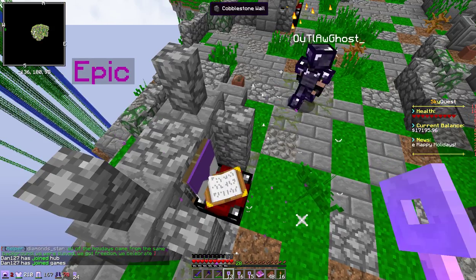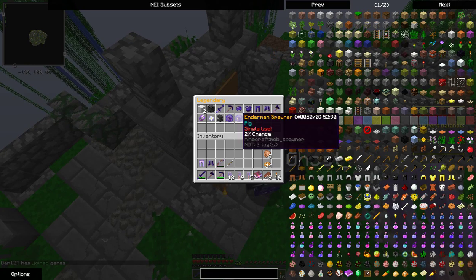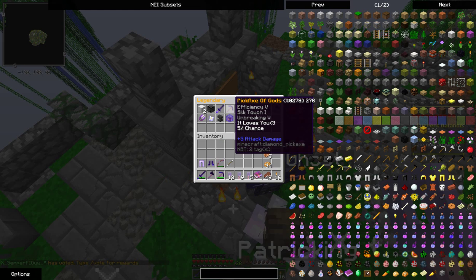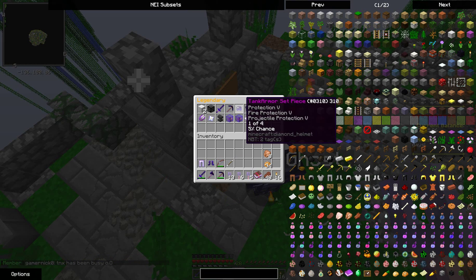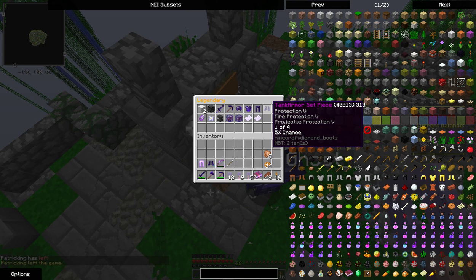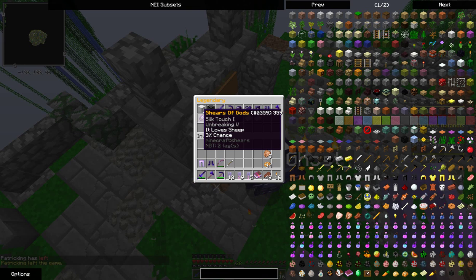In the legendary chest we have two iron blocks at 20% chance, a diamond block at 17% chance, a Sword of the Gods with Sharpness at 5% chance, a Pickaxe of the Gods with Efficiency 5, Silk Touch 1, Unbreaking 5 at 5% chance, and tank armor pieces at 5% chance with Protection 5, Fire 5, and Projectile Protection 5.